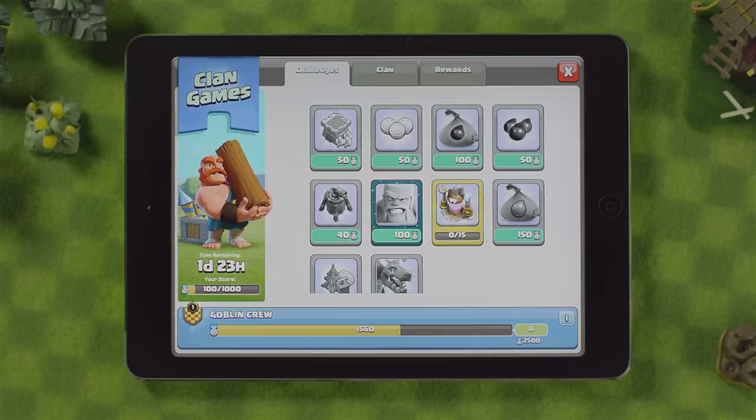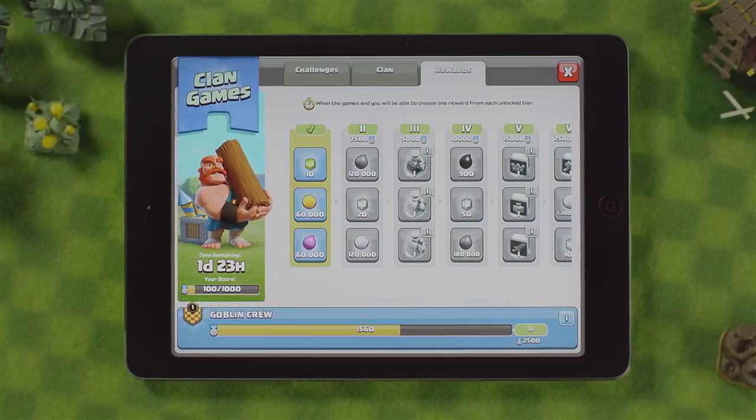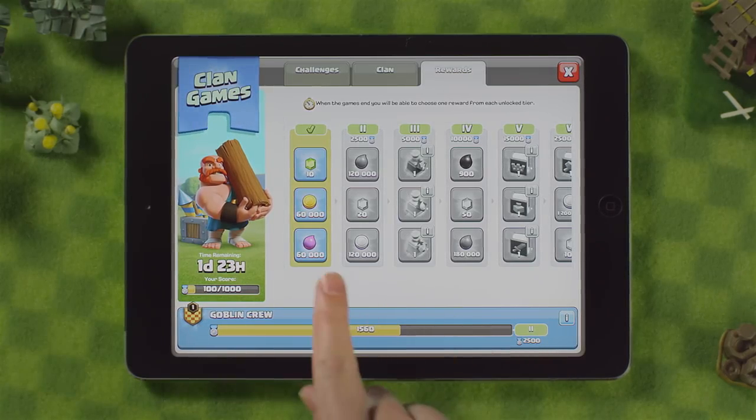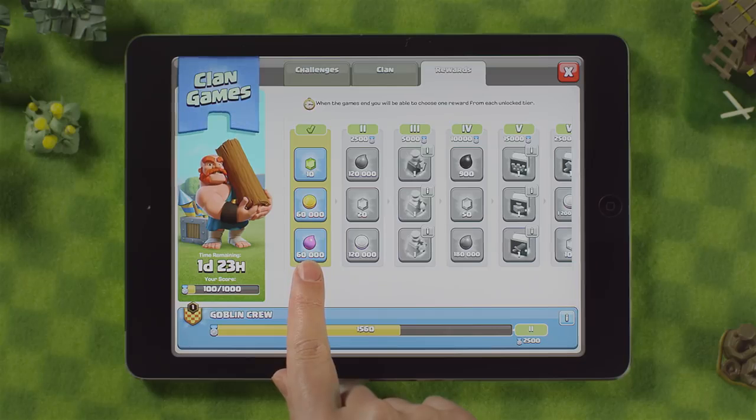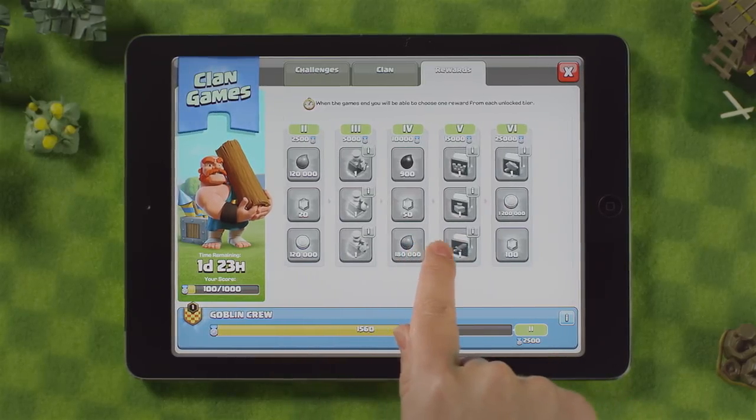This will unlock the prizes set for each threshold. My clan is currently in the second threshold, meaning we have unlocked the possibility to choose from the following rewards. The more thresholds you achieve, the better the rewards become.